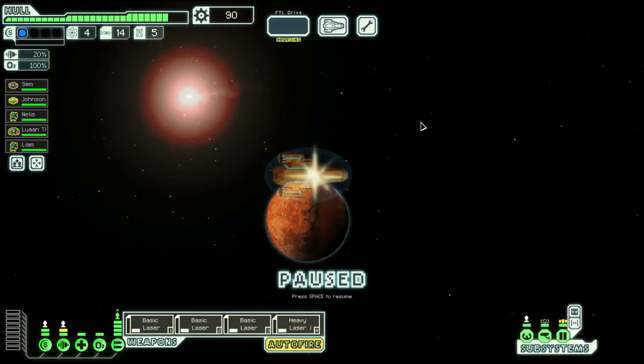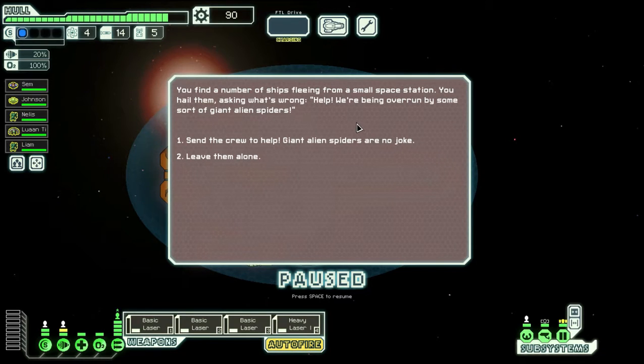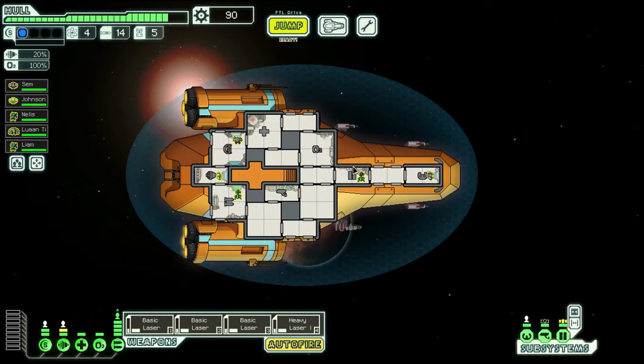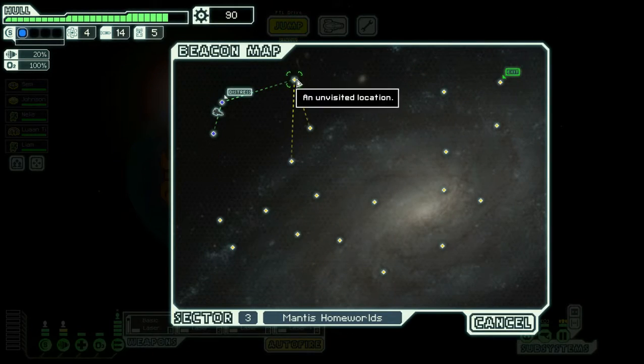You find a number of ships fleeing a small space station. You hail them, ask what's wrong - 'Help, we're being overrun by some sort of giant alien spiders!' Oh yeah, alien spiders are no joke. Let's leave them alone. You can't risk fighting some unknown alien on every backwater station you come across. Prepare to jump. My mantises could have helped, but we would have just lost crew.